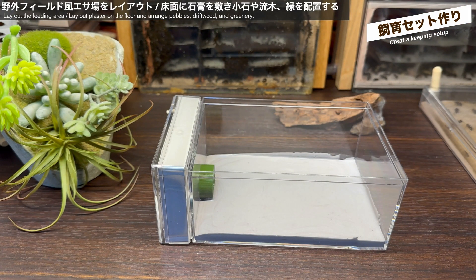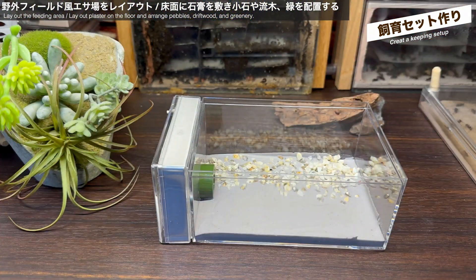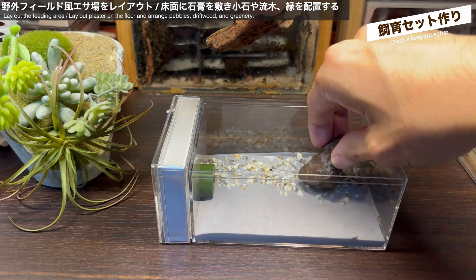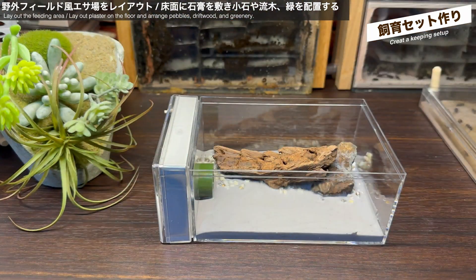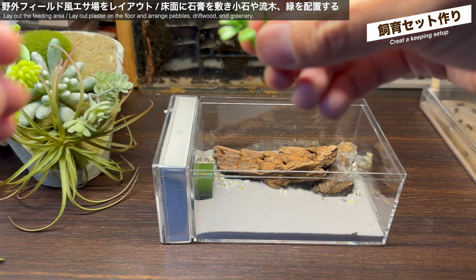次に野外フィールド風の餌場を作っていきましょう。まずは床面に石膏を敷きます。この石膏面は加湿目的ではなくレイアウト用です。石膏が乾く前に小石を巻きます。全体のレイアウトを考え、奥側半分に巻くことにしました。流木と石を設置し、一部を石膏に埋め込んで固定します。草の葉の造花も埋め込みます。